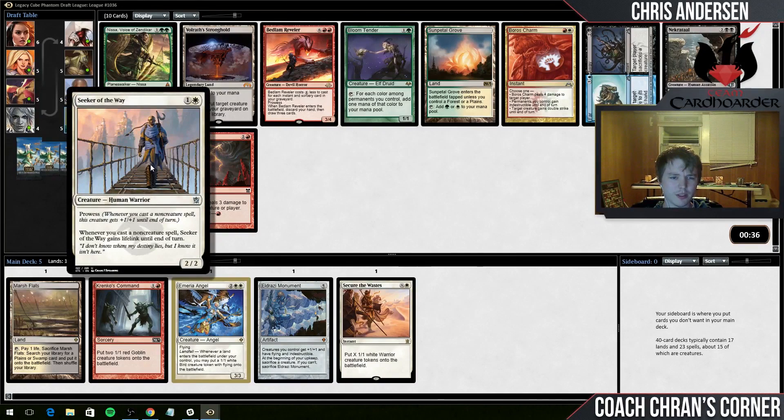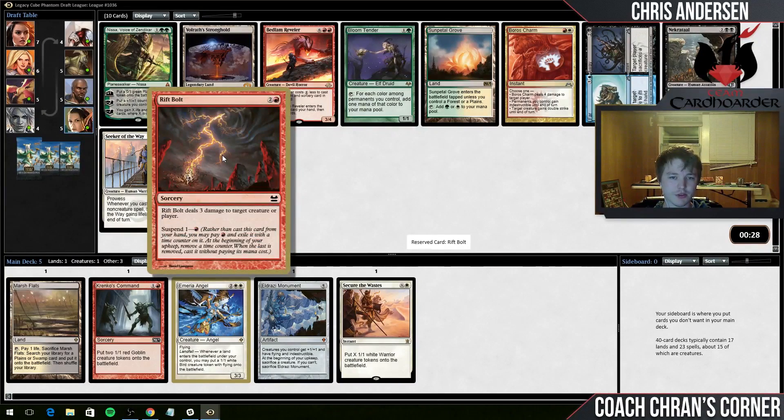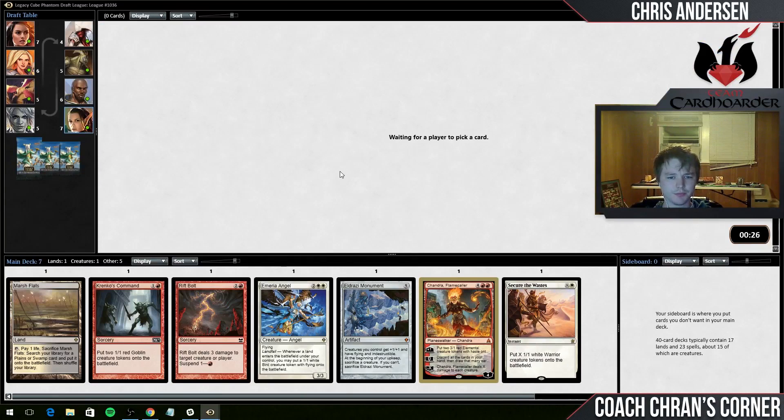Could go with Seeker of the Way - that's a nice aggressive creature. Riff Bolt - I wouldn't say it's good removal, I'd say it's serviceable removal. I think Riff Bolt's a little better than the two-drop. Maybe Chandra's a nice payoff card - this card is very powerful. I think it's better than all the rest of the stuff in this pack. Might need to be a little careful about putting too many expensive things in here.